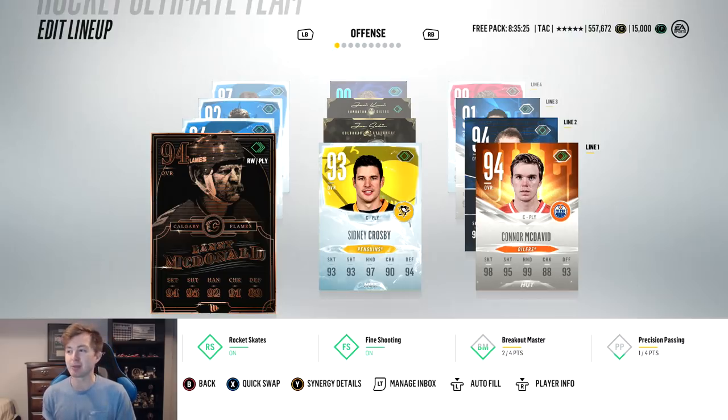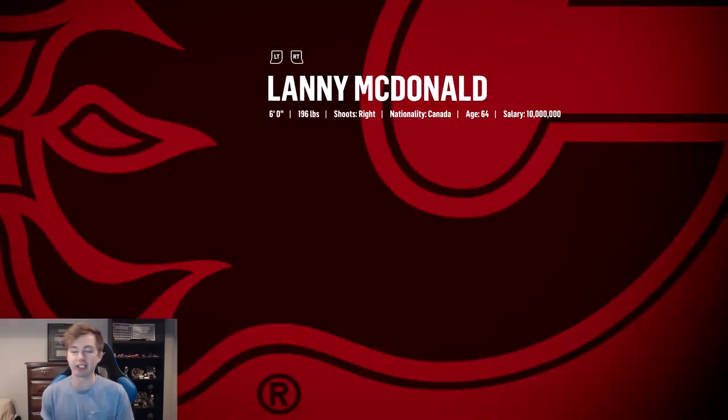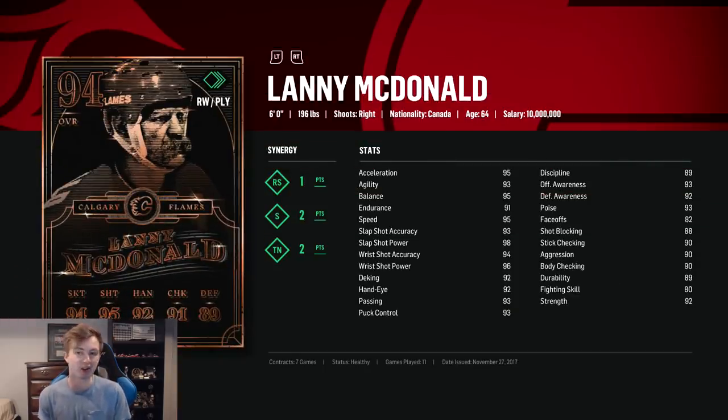Right here you guys, look at the team. As you can see it's absolutely stacked. So first line there would be Master Set McDonald, Ice Crosby, and Evo McDavid. Quick look here at all their stats. McDonald has a ton of synergies — just a very good all-around card. He's got 95 speed and the synergies are a huge plus on him.